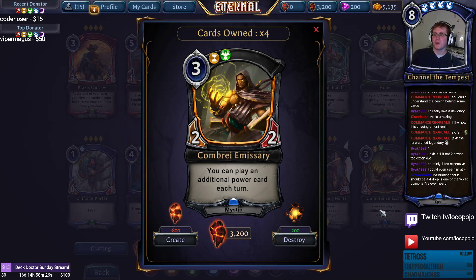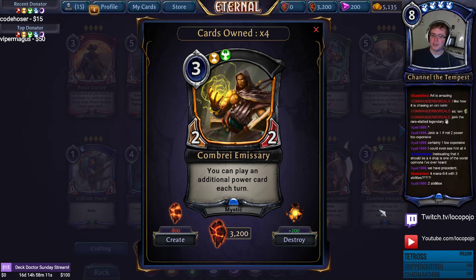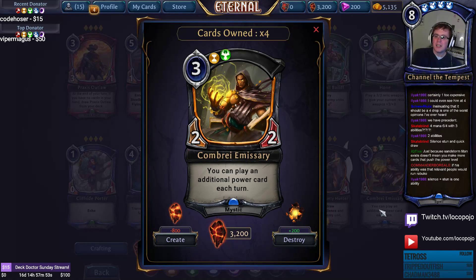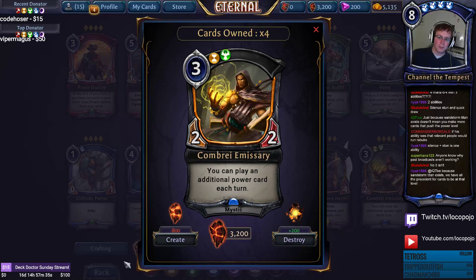Cambrai Emissary is a 2/2 — when you play him, you can play an additional power card each turn. He works well with Voice of the Speaker and is essentially a ramp unit, better than Secret Pages in that respect. You need to play power-heavy to make him work, but he enables cool tricks with Martial Ironthorne, Mystic Ascendant, and Empower decks. Interesting card that we need to explore more.